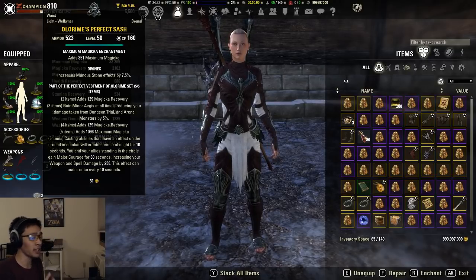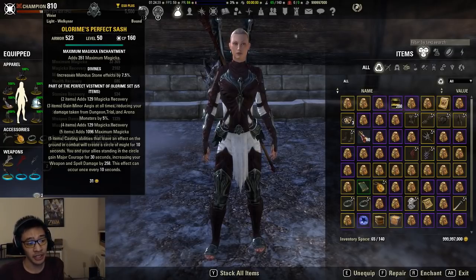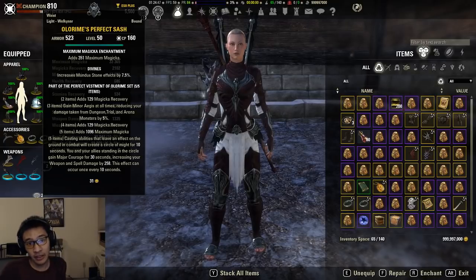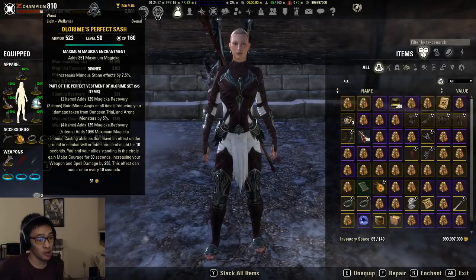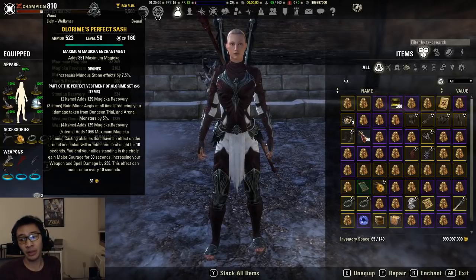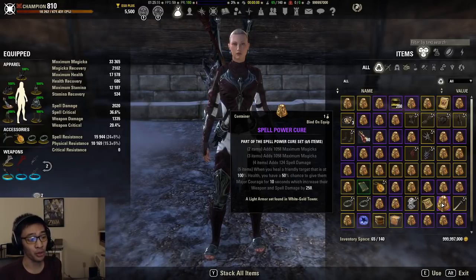That additional survivability cannot be overstated. The success of a trial is very dependent on the support roles, and if Minor Aegis lets you stay alive longer throughout the entire fight, my personal preference would be to run Olorime. An alive healer heals things — a dead healer doesn't. So that's a point for Olorime on the two-, three-, and four-piece, though SPC's bonuses aren't bad either.